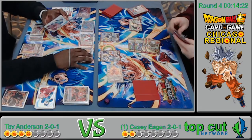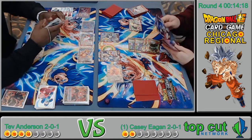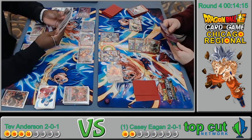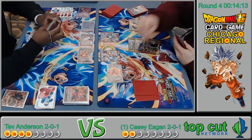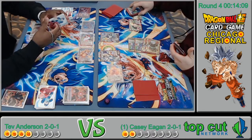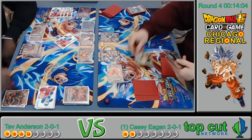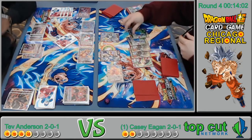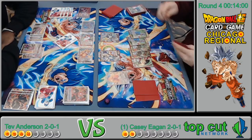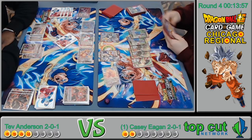It's going to be a non-all-in meta where you have to go wide and spam small attacks — that's why Hatchiyack is probably going to excel. If he plays the secret rare here he has to hard-tap eight for it and he doesn't have enough energy right now, so he passes turn. If he lets himself get hit to two, he'll be able to play the secret and it should be good.